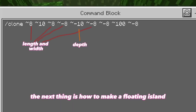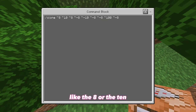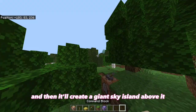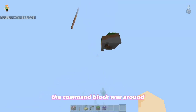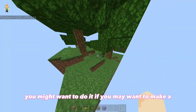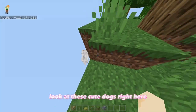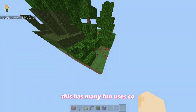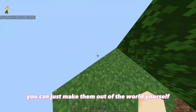The next thing is how to make a floating island. Enter in this command — some of the values, like the 8 or the 10, can be changed to change the size of it. Basically, it'll take the land around the command block and create a giant sky island above it. The sky island will have everything that the command block was around and just put it up into the sky. You might want to do it if you want to make a skyblock map or something fun like that. There are even animals spawning on it — look at these cute dogs right here. This has many fun uses, so I'd recommend trying it out yourself if you're looking to make sky islands.